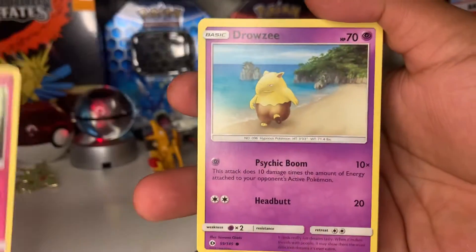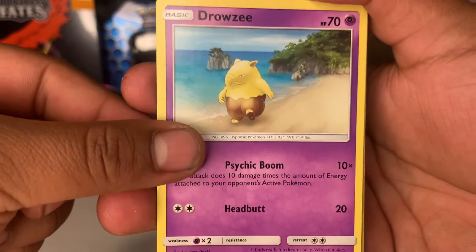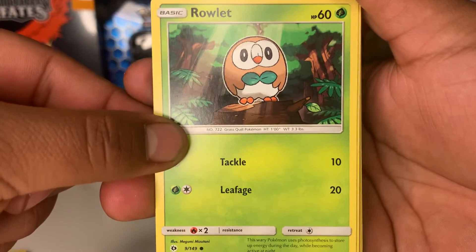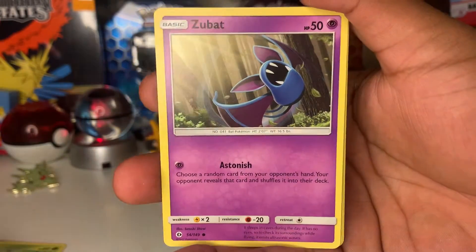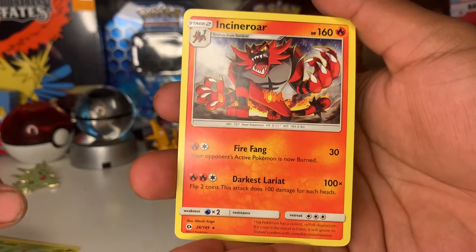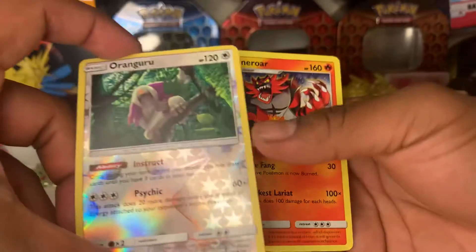Cutie fly — very cool card. Drowzee going for a cool walk — I like this artwork so much. Rowlet — cute, cute, cute. Turtonator, very cool Turtonator. Zubat. Let's see what we get here — oh, Incineroar!